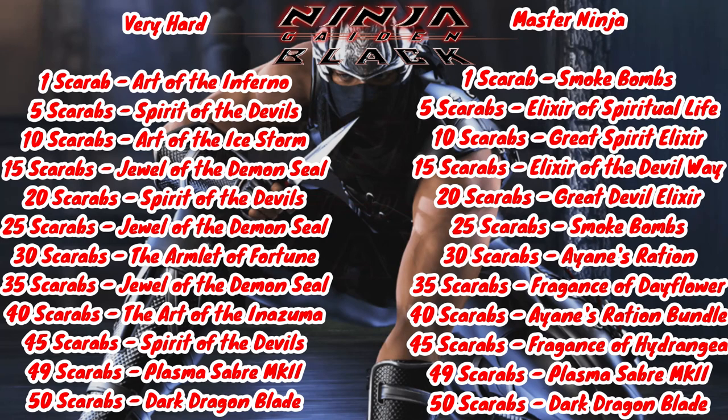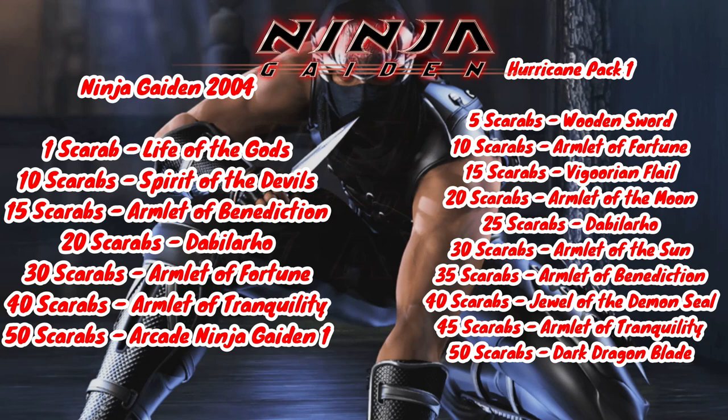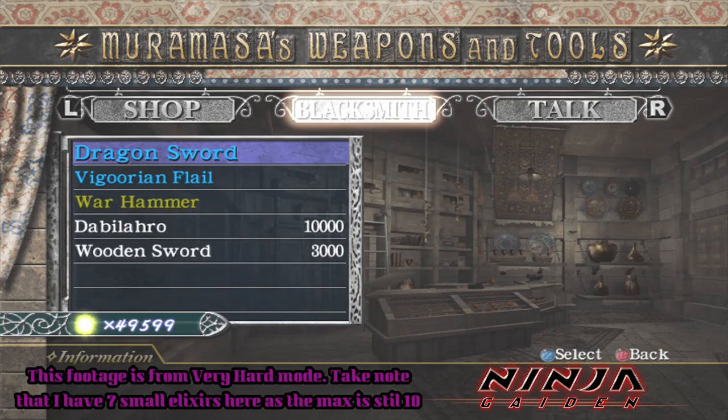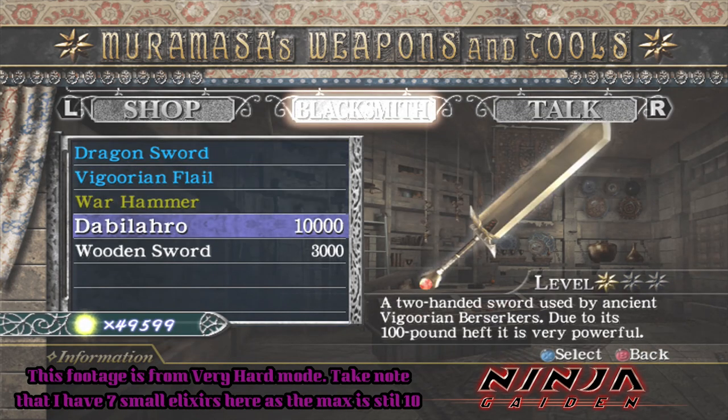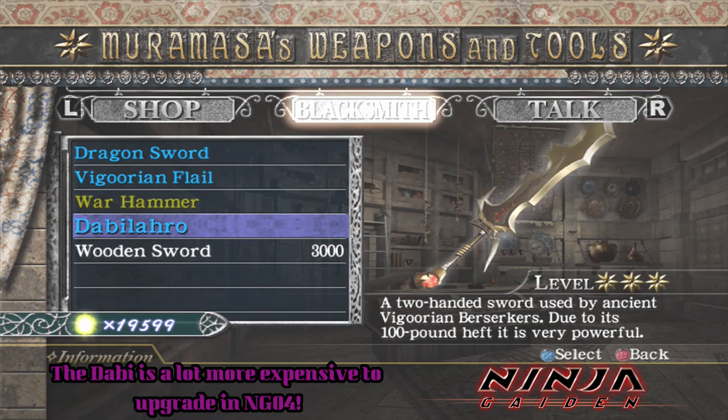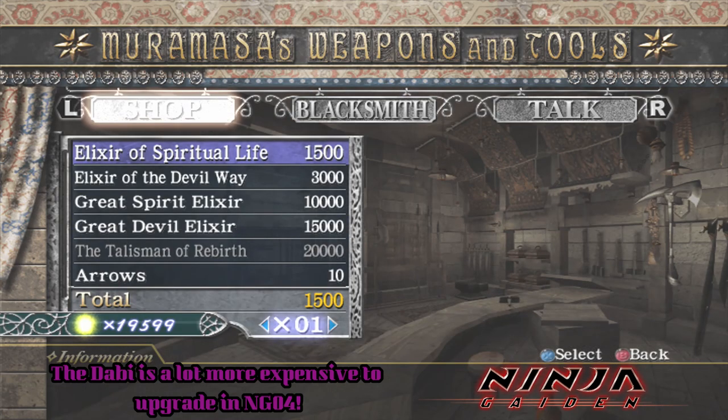Scarab locations are the same across every mode in both games. I'll put up a comparative list so you can see all the rewards between the games, including Hurricane Pack 1 — feel free to pause if you want to see them all, or you can find a guide on the forum linked below. While on the subject of scarabs, it also makes sense to cover the Muramasa differences. Items go up in price on both games and are the same except for master ninja where they get even more expensive, and on ninja dog they're actually a little bit cheaper than normal.